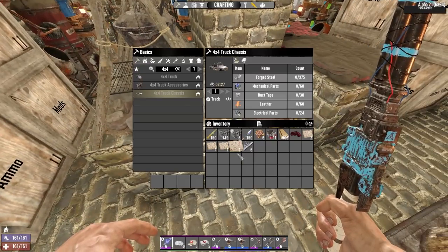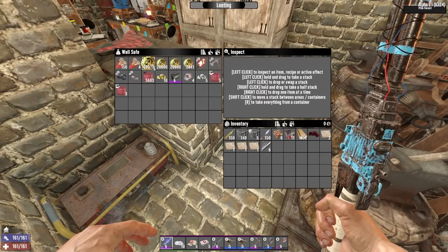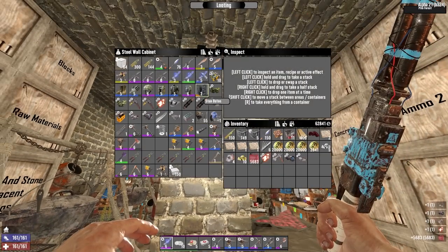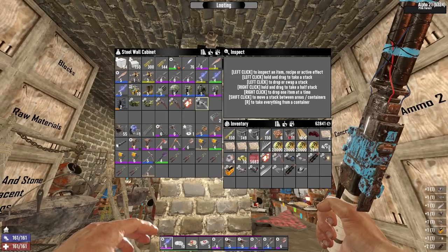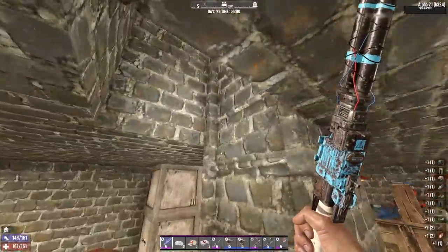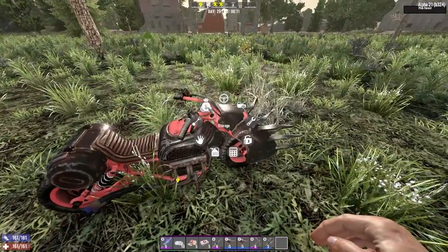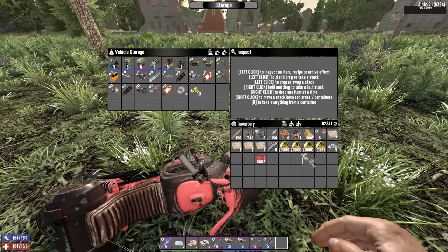You'll notice in my inventory I have 5 treasure maps, and that's because I have been holding on to them from the various sources you get them from. I want to do them all at once in the wasteland. Now that I'm going to be going into the wasteland, it seems like as good a time as any to do that. But I'm going to take all these mods and armor and weapons and put it in the box I have outside the trader, because I have just so much stuff from doing these tier 6 infestations. They give you so much — it is insane. Very little of it is any use to you, but they give you it.